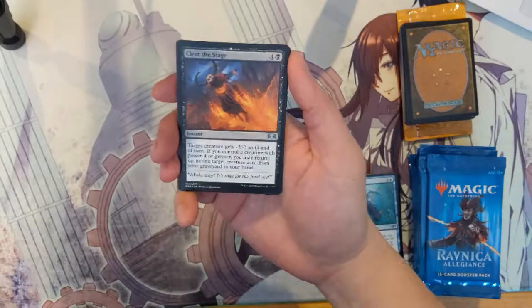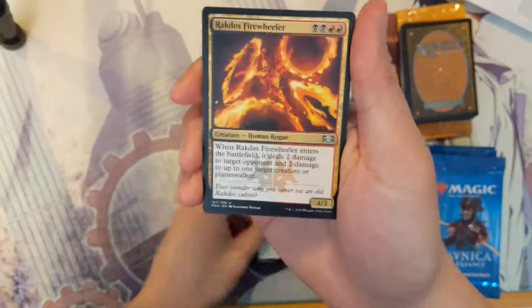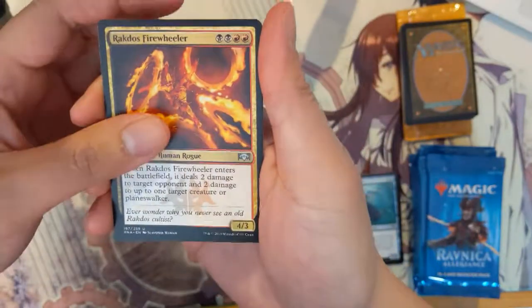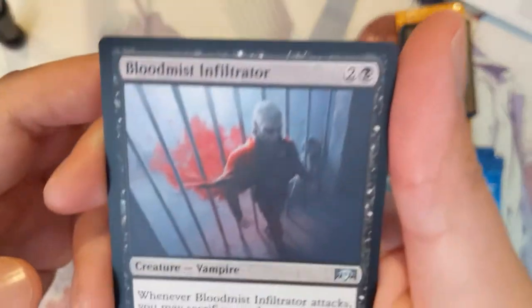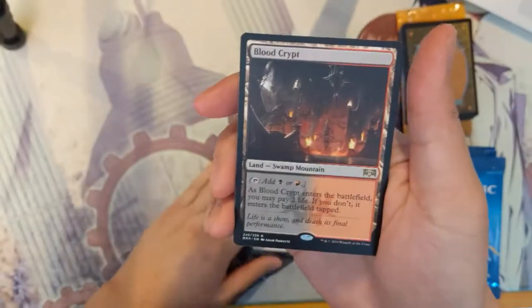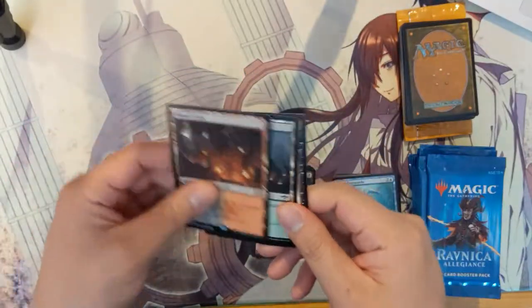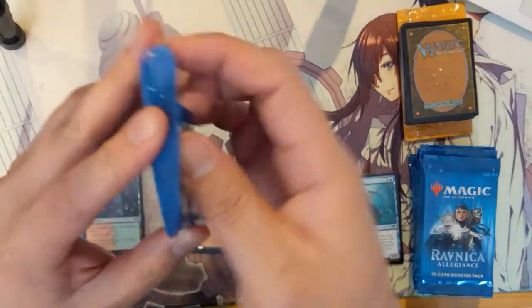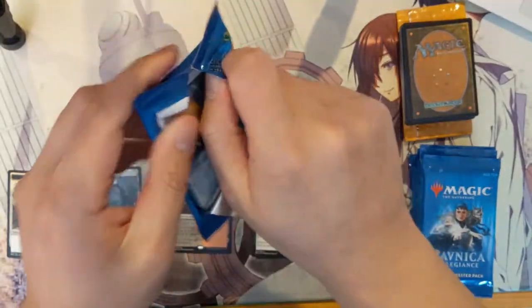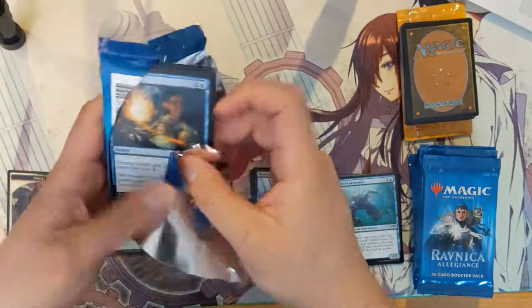For the first pack we have Clear Stage, Rakdos Firewheeler, Blood Mist Infiltrator — feel like we pull this guy a lot and I always love the art — and then Blood Crypt for the first pack. Our first Shock Land, very strong start. It's one of the better ones you can get — black-red is a very good combination.